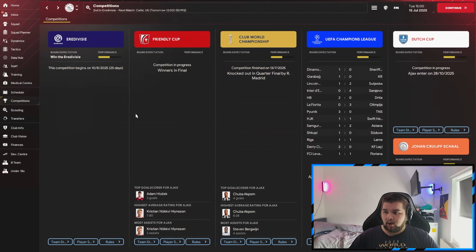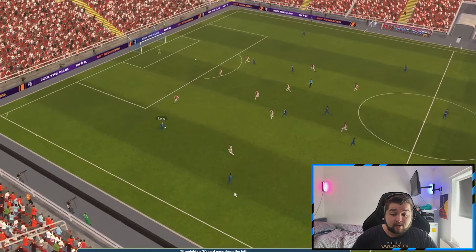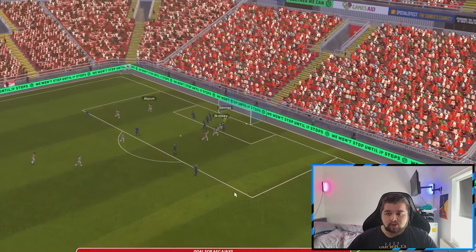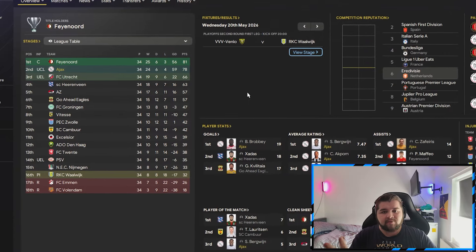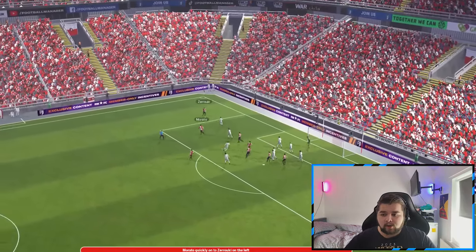We're playing in four competitions - the Dutch League, Champions League, Dutch Cup and Johan Cruyff Shield. We won the Friendly Cup as well with a 3-0 win, so that's a bonus. Starting off in the Dutch Cup final against PSV - a very strong team. They get off to a good start at 14 minutes, but we bounce back 90 seconds later with Akpom into Bergwijn. Broby is in the correct position to get a goal. It goes all the way to extra time where unfortunately we lose it in the last kick of the game to a set piece. Once again, we fail to win the league.